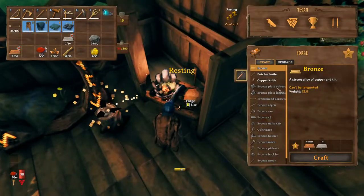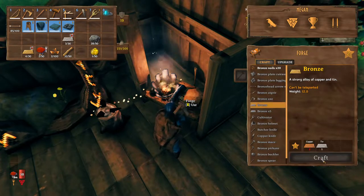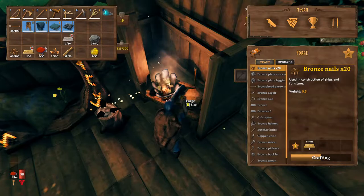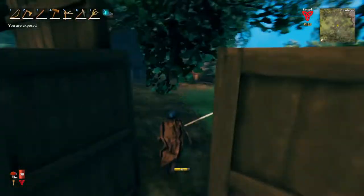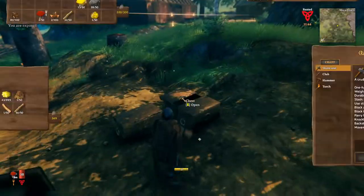So here I'm just making the bronze, because I need to make item stands, so that way we can stick the glowing mushrooms on there to give that more of a light effect that will always be lit. And I don't have to waste my resin or waste my wood on torches and campfires.